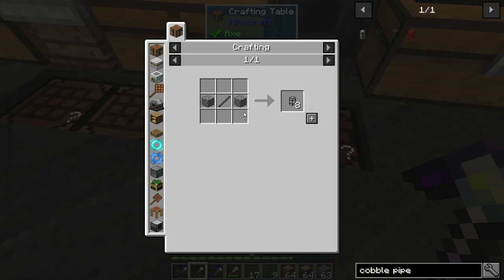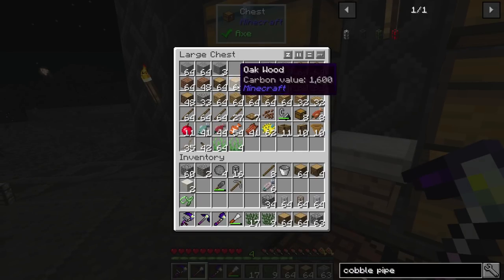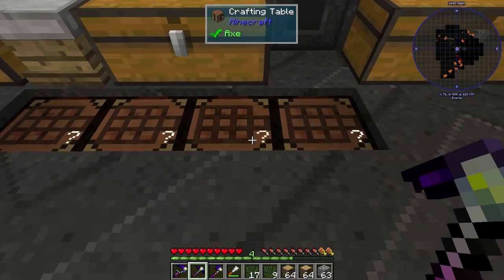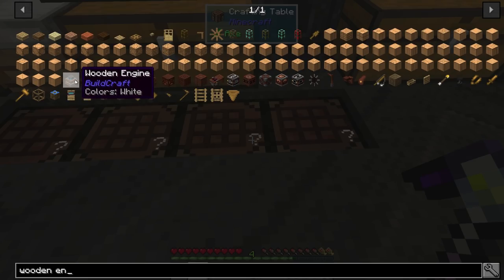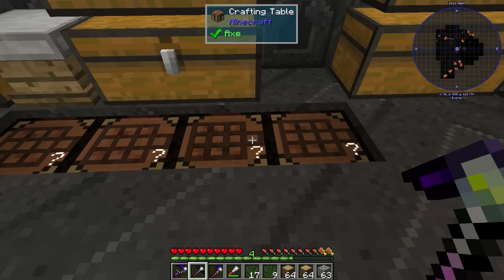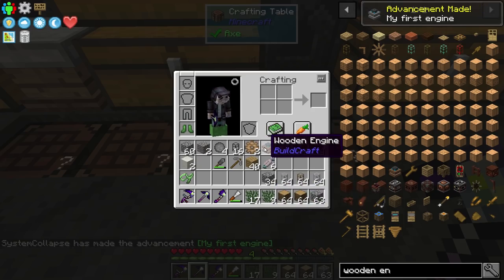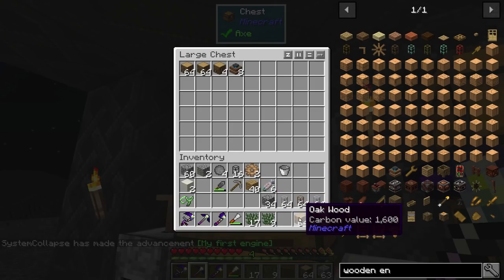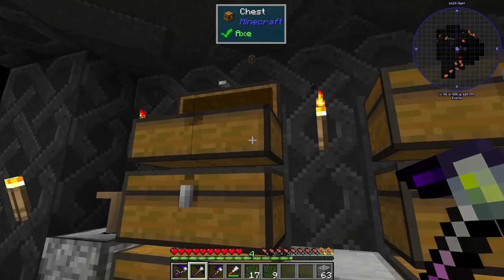Enough babbling - let's grab the correct transfer pipe recipe. Let's grab some wood and some sticks - two stacks. We're also going to make a bunch of the wooden engines since we can just get them done. The wooden engine is the power source for this mod; they need power and they provide it to the pipes. We got eight of them. I'm going to drop all this wood off - I need to stop cutting down wood right now; we're getting so backed up on it.